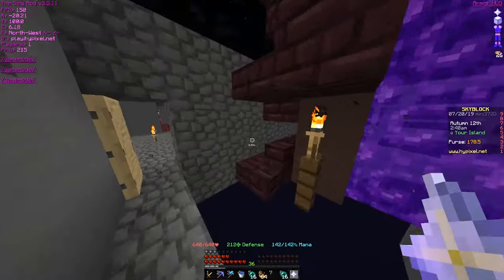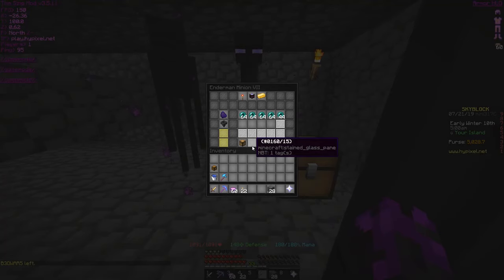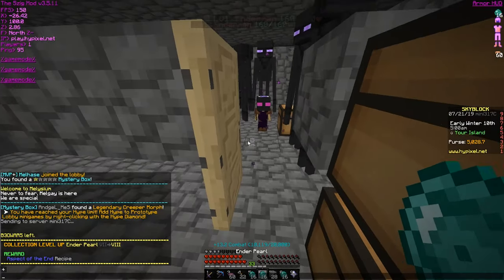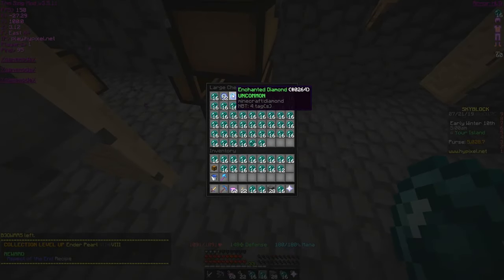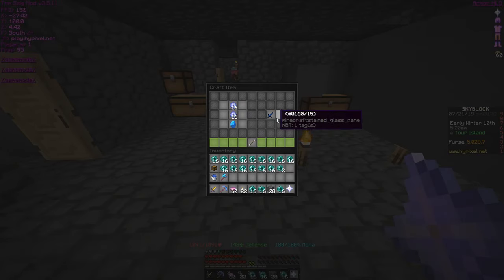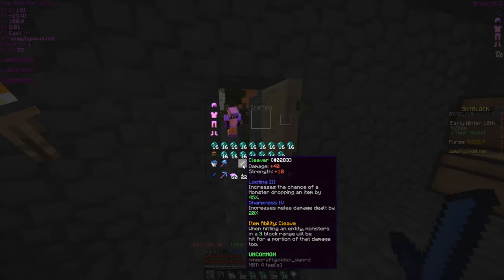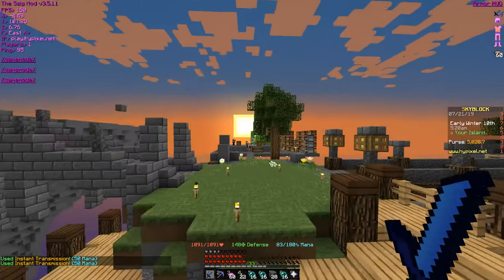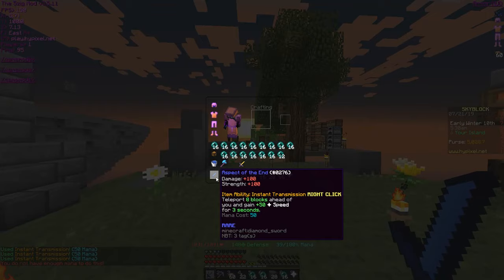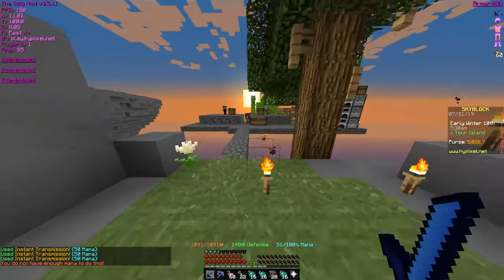Are we ready? I just gotta wait for this guy to do his thing. Okay, so I think we finally have enough ender pearls to get this recipe. Let's quickly do it right here and now. Bam — look at that. Aspect of the End! Sweet. Now let's get this thing decked out.